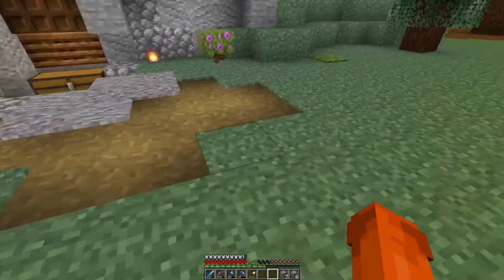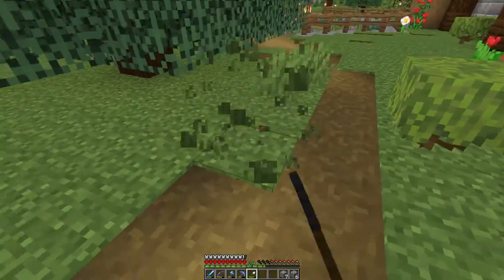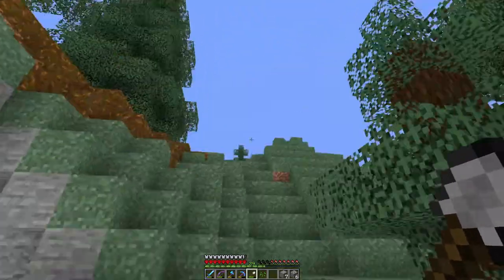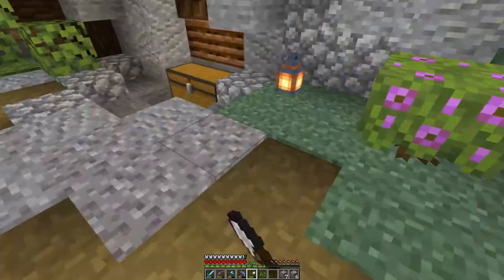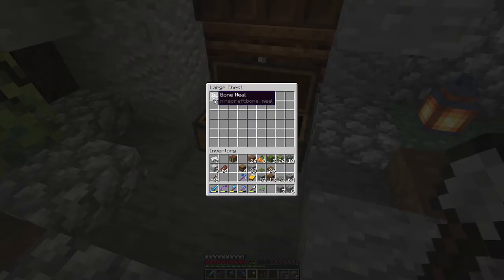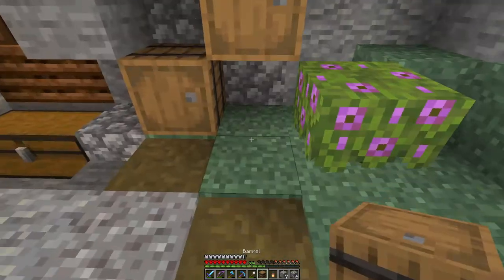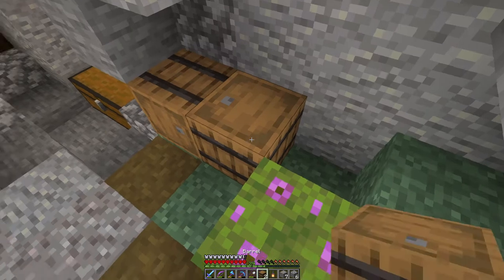That should do it for the time being. Maybe we can connect the path over here — I have to think about some sort of look for the whole path and the stairs and the way over to the village. But right now I think this part is perfect as it is. And from all the seeds we put in there, 25 bone meal — that is actually good! Now I would like to set up a few barrels over here.